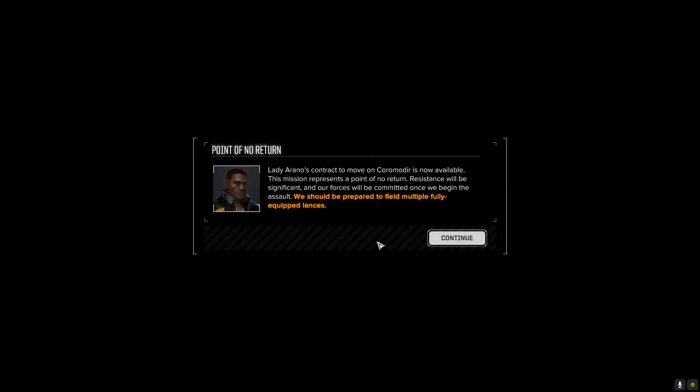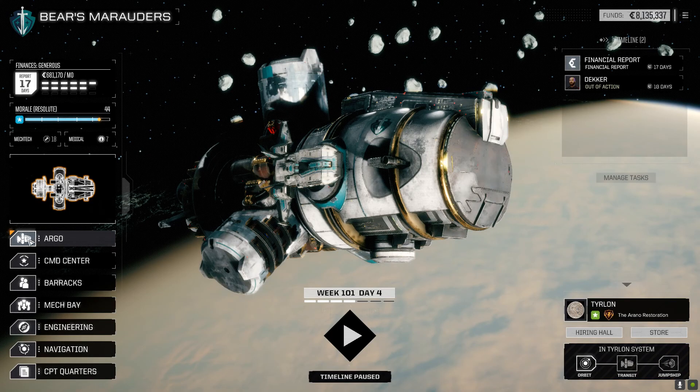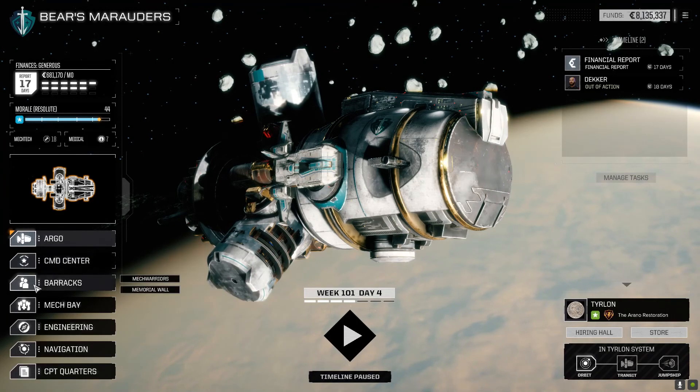Lady Arano's contract to move on Coromantir is now available. This mission represents a point of no return — resistance will be significant and our forces will be committed. Once we begin the assault, we should be prepared to field multiple fully equipped lances. I really only have one main lance that I'm using.